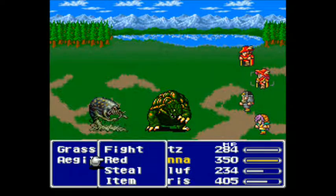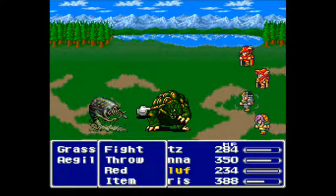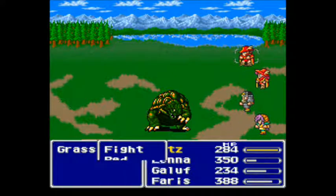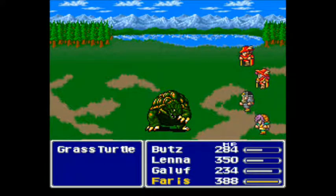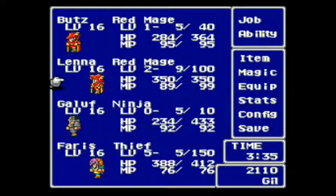We can make this process go a little bit faster because these guys have both a drop and a steal of that item. So I'm probably going to switch Gloof over and give everybody steal, because while I'm not sure how much faster it's gonna be if the steal rate is this bad, I feel like getting an extra one out of each fight will be good.